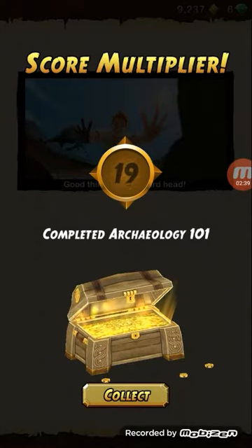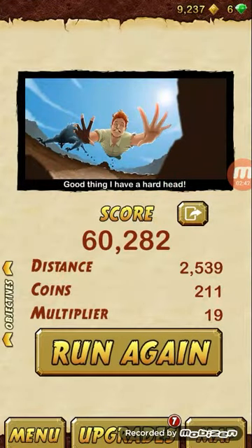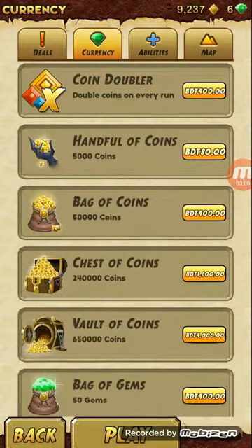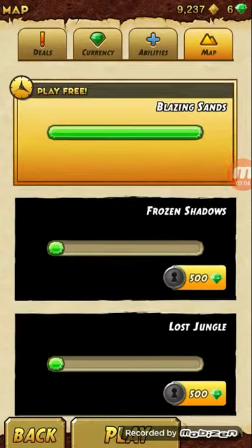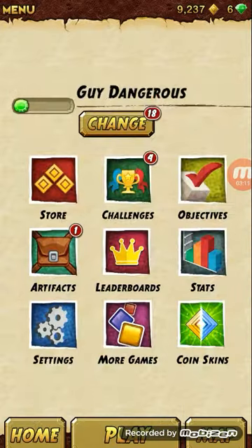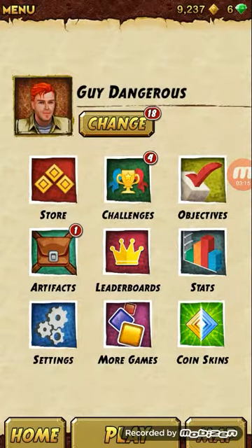Imagine a complete arc — you will want to get one. You can upgrade here anything you want. There is currency, maps, deals, settings, store, challenges, objectives, artifacts, leaderboards, stats, coin skins, and more games — you can change it here.